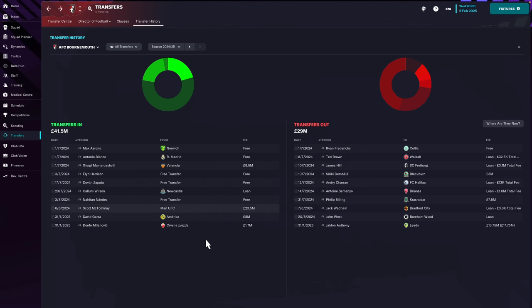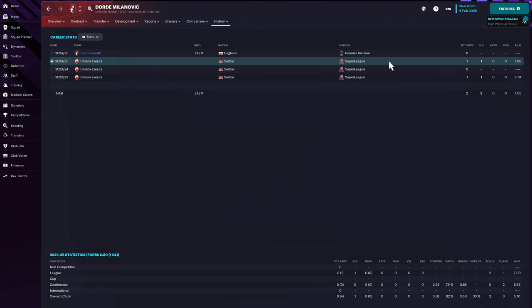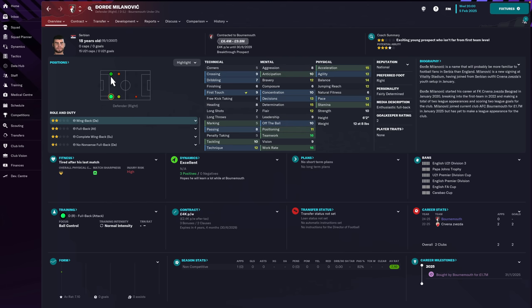Now the two new signings, both very exciting, signed on deadline day - two 18-year-olds. Jorge Milanovic was the first: a Serbian youth international picked up from the Serbian Super League for 1.7 million flat fee. As a fullback he reminds me a bit of Kyle Walker-Peters - good stamina, enough pace, and mentally he's got 15-plus. He can play both fullback sides and he's 6'2, so he could even be converted into a centre-half at some point.